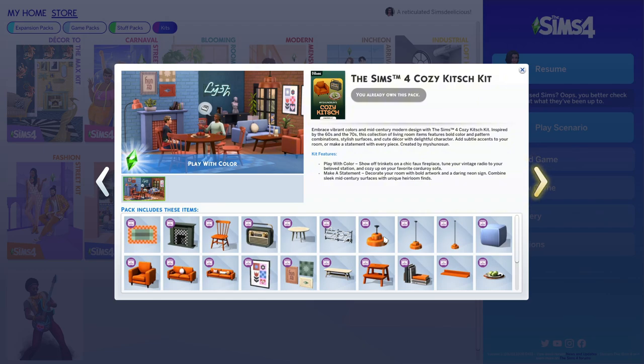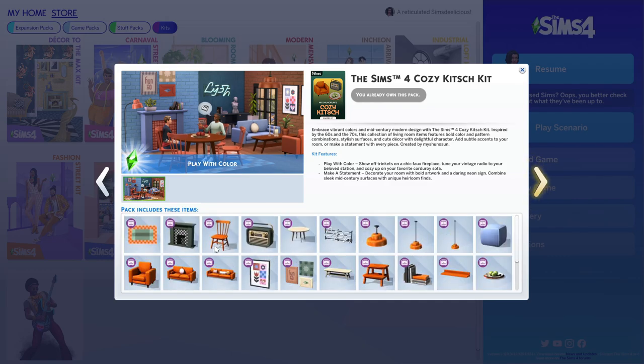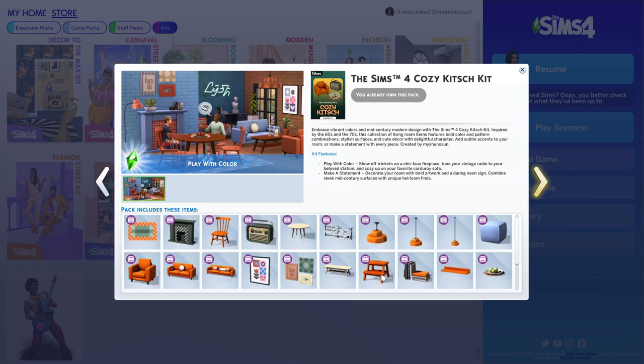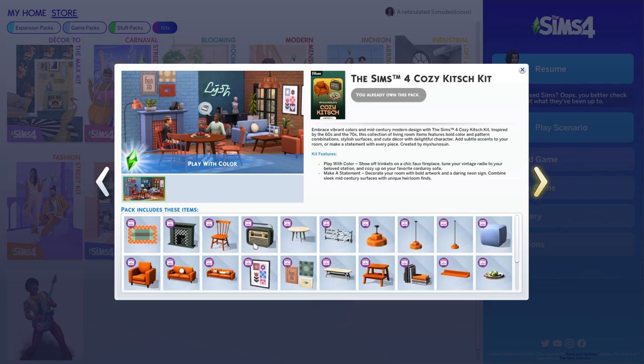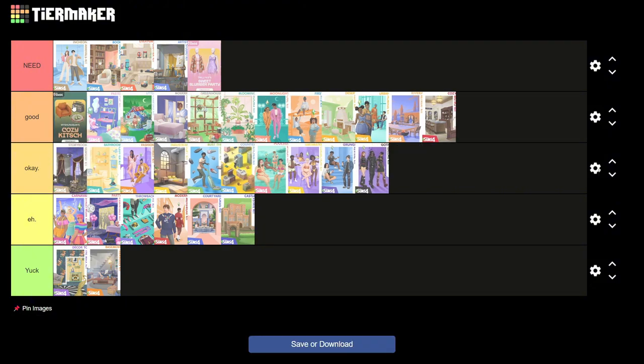The Cozy Kitsch Kit — I love this kit so much. I love the couch, bookshelves, paintings, candles, flowers, stool, lights, chair, and dining table. It's basically a full living room set plus a dining room set, which is so cool. I love everything about it. But I don't think I can rate it as 'need' because it has a particular style I might not always use, so I'd put it at the top of good.